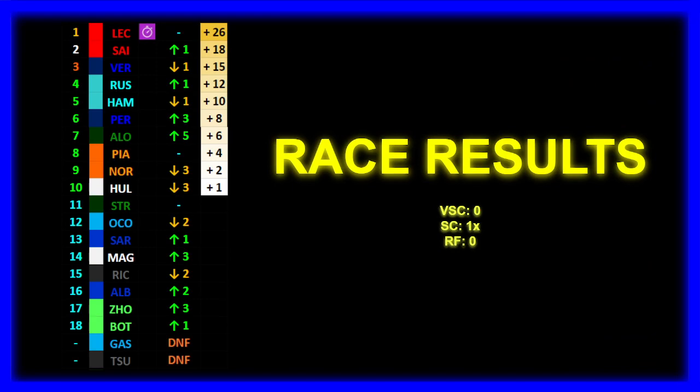A Ferrari one-two at Monza! This is very, very good for the Ferrari fans overall - absolutely amazing. Charles Leclerc wins the Italian Grand Prix with the fastest lap as well, ahead of Carlos Sainz in P2 and Max Verstappen completing the podium in P3. The two Mercedes cars finish P4 and P5 - Russell ahead of Hamilton. Perez in P6, Alonso in P7 making up five places with a very good drive. The McLarens are lacking pace in the race as well - Piastri P8, Norris P9, and Hulkenberg managed to score a single point in P10.